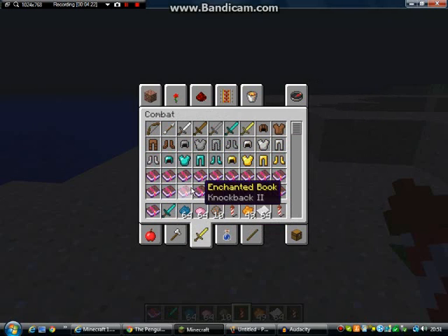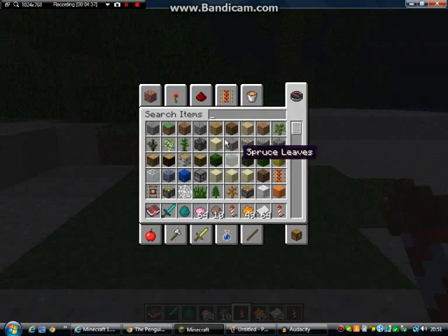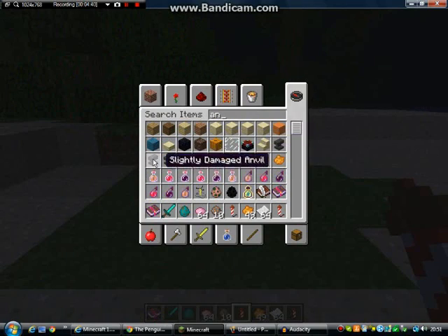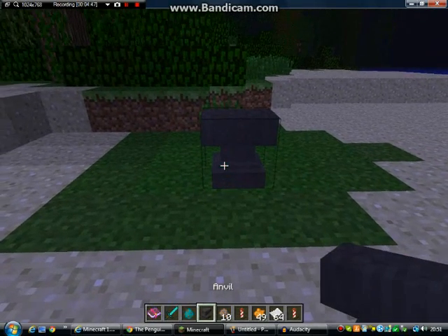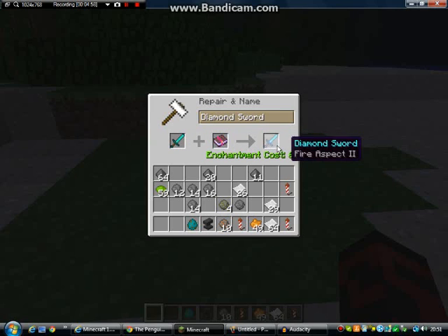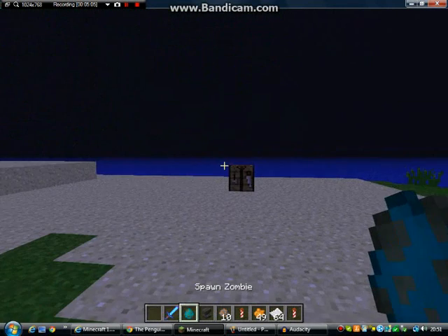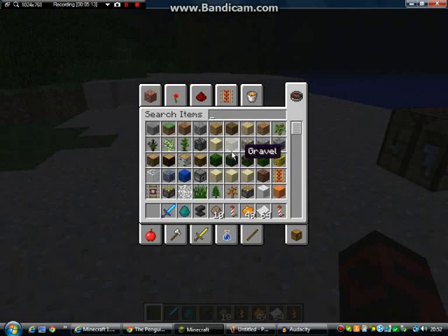We'll get a zombie to test it on. We need an anvil — drop it here. We go onto our anvil, use this book, put it here, put it with our sword. The enchantment costs six for this, because I'm using such a high enchantment, but we get the diamond sword — and voilà, that enchants it. You enchant the books in the same way that you'd enchant anything else.